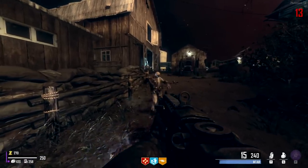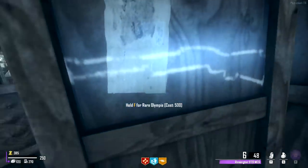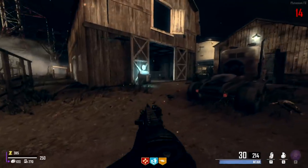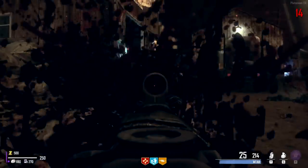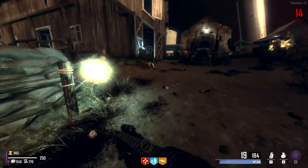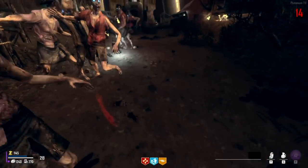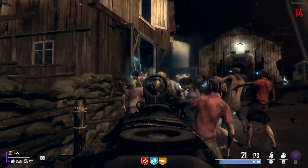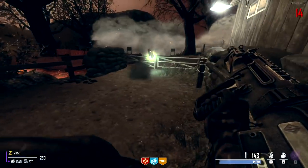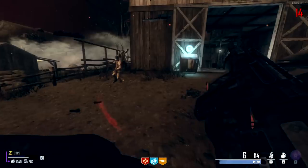This might sound crazy but maybe the Olympia is decent — is it already legendary? It's rare, so when this gets to legendary it might be pretty good. My thought process is it has one of the highest headshot ratios in the game, and if we get speed cola and can upgrade the rarity without pack-a-punch, maybe it will be okay. Carpenter — give me the armor, that was needed. Throw down a monkey so we can reliably get some points.